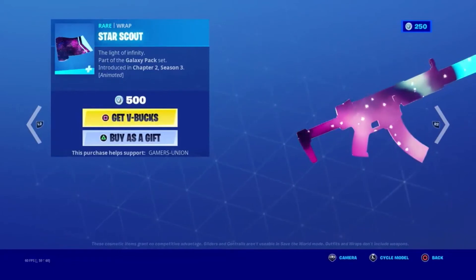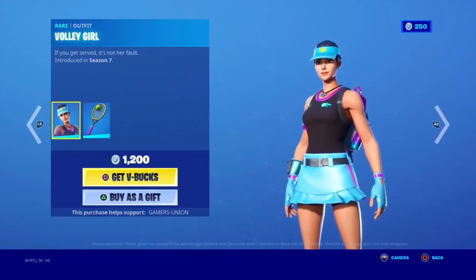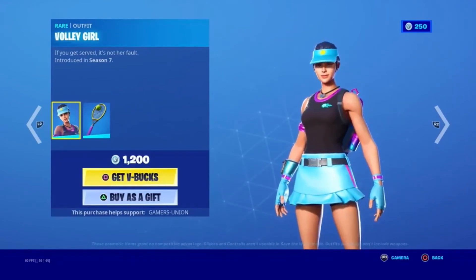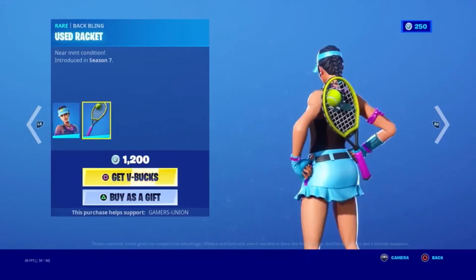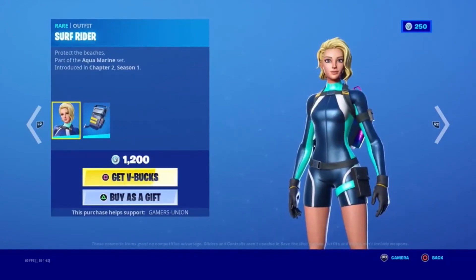Wear Outfit Volley Girl — if you get it served, it's not her fault — introduced in Season 7 for 1,200 V-Bucks. Wear Back Bling Used Racket — never met condition — introduced in Season 7. Wear Outfit Surf Rider — protect the beaches — part of the Aquamarine Set.